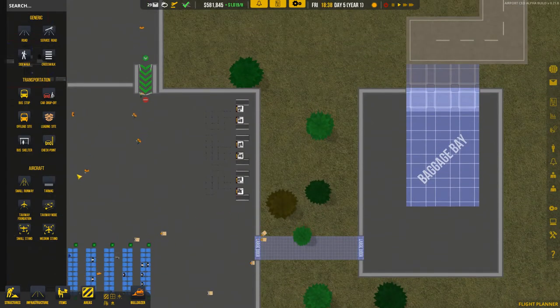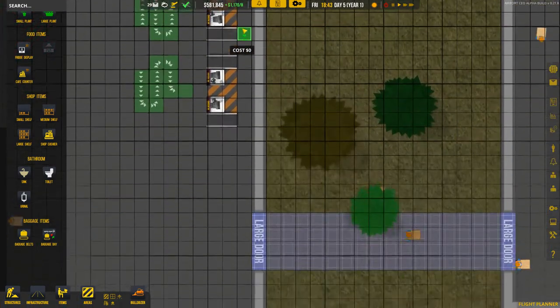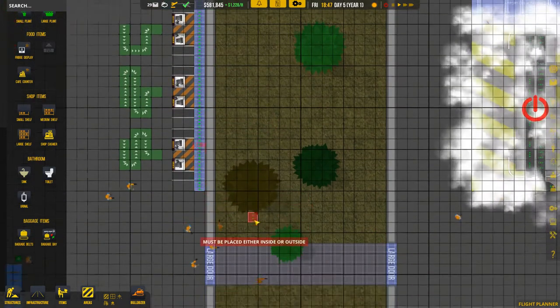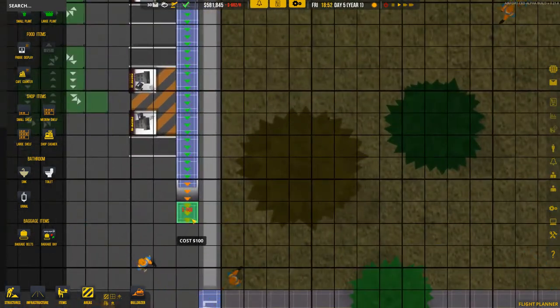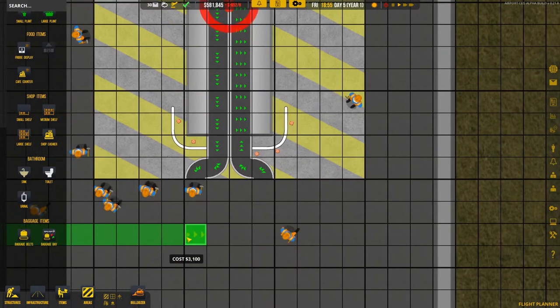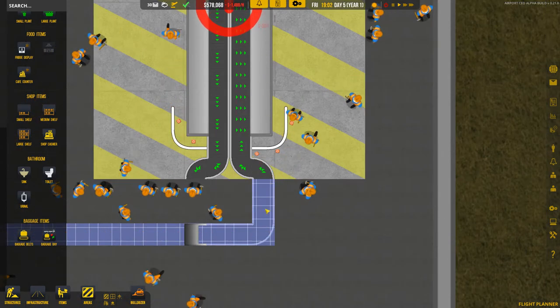While the bay is being built we can place the baggage belts. This belt will go here and bring luggage to the baggage bay. I'll draw it here, then take it underground — there's an underground belt option when you hover over baggage belts. Now it goes underground, then I bring it back above ground. This one handles luggage coming in from check-in and going to the airplanes, so we connect them and it's nicely connected.